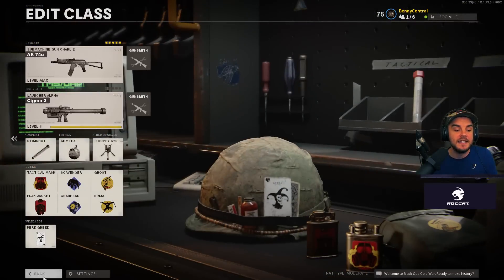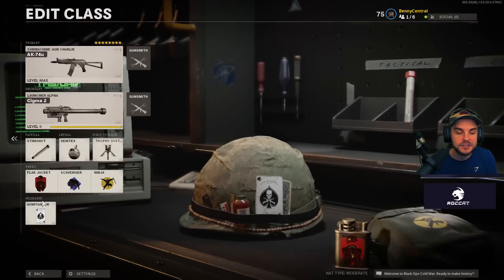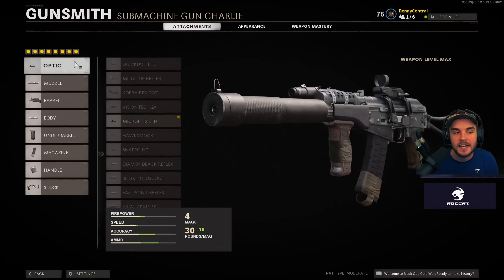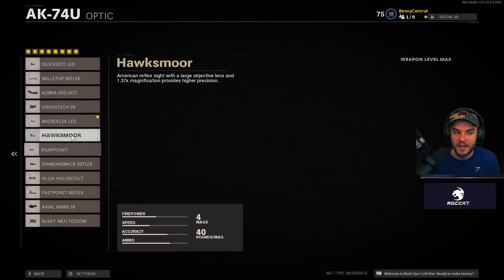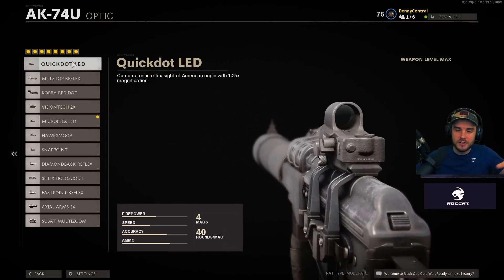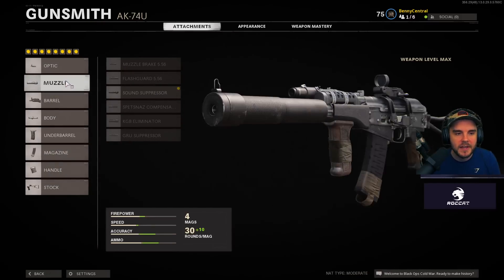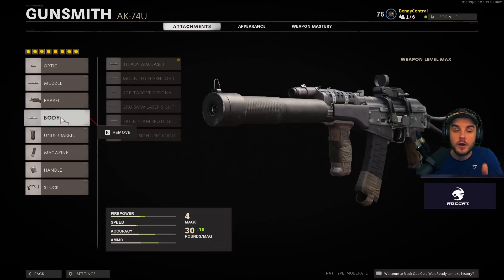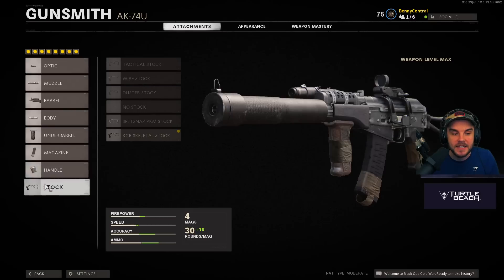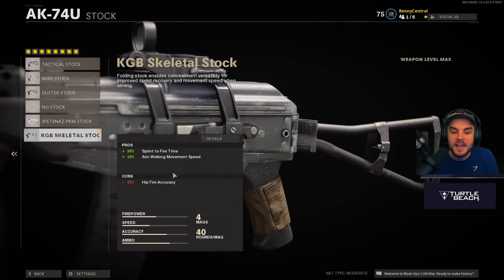For the gunfighter setup I use Flak Jacket, Scavenger, Ninja — same kind of perks — with Stim shot, Semtex, and trophy system. I add the Micro Flex LED optic, which is the best for a small, clean sight picture — though the Quick Dot Reflex gives good peripheral vision. The main setup stays the same: sound suppressor, VDV reinforced barrel, Steady Aim laser for better hip fire, Spetsnaz grip, 40 round speed mag, Airborne Elastic Wrap, and the KGB Skeletal Stock for faster sprint-to-fire time and aim-walking movement speed.